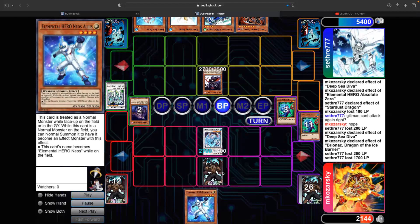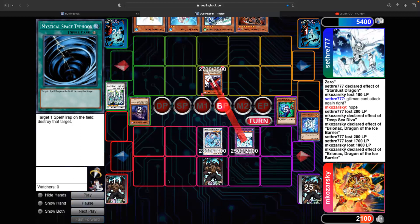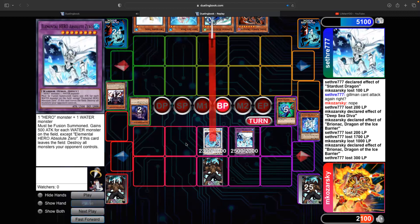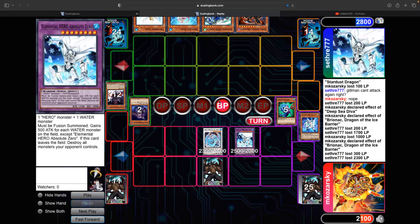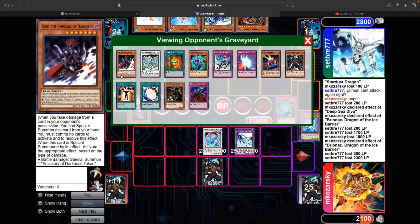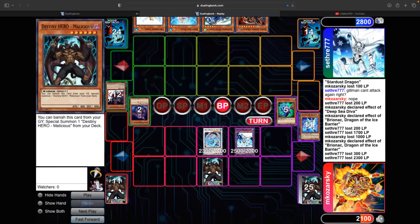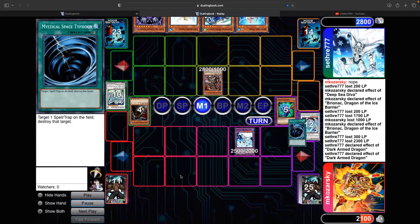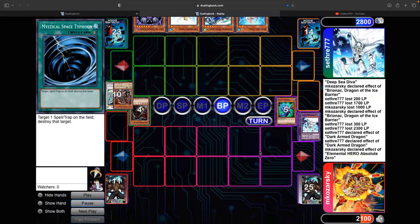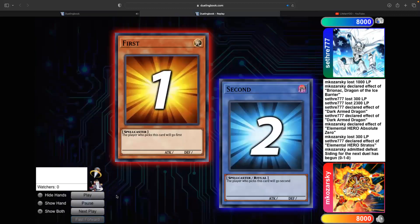Dark Armed attacks the Hero Blast token, kills Gilman. I'm a bit weaker but I rip Miracle Fusion — I'm thinking I'm in great shape. Absolute Zero is pumped by Brionac's water, so I can attack over without wasting removal. Brionac will attack directly. But he had three Darks in grave — if he doesn't have Dark Armed I win. But he ripped Dark Armed that turn along with Caius. He blows up both my back rows, attacks into Absolute Zero, and I'm down to nothing. He summons Stratos and I just lose Game 1.